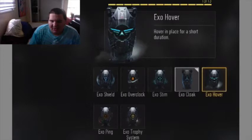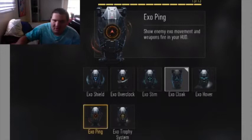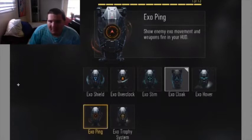Exo Hover is pretty simple, but a lot of pros and YouTubers don't really like it that much. I'll give it a chance when the game comes out. Next is Exo Ping, which is kind of like a deployable radar. It shows enemy Exo movements and weapon fire in your HUD. So if an enemy shoots or moves with their Exo suit and you have this activated, you can see where they're going — whether they highlight on screen or show up on your radar. A lot of YouTubers and pros at the multiplayer reveal were really enjoying this one.